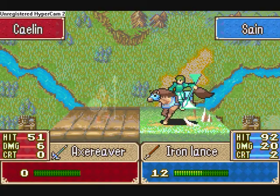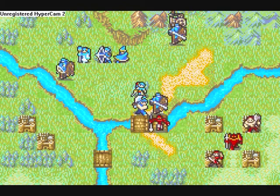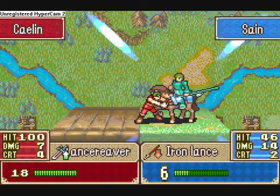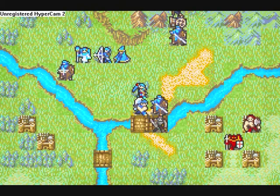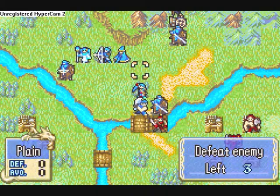Like I said, this level is a tutorial about two things. The first is ballistas, like we mentioned before. The second is the whole weapon reverse triangle mechanic, because every single enemy that comes out of this fortress has a weapon that reverses the triangle.